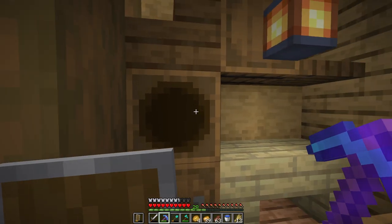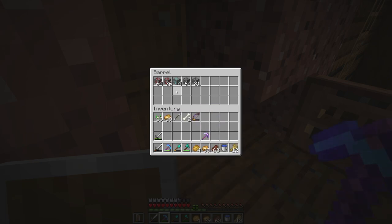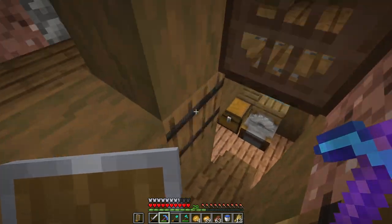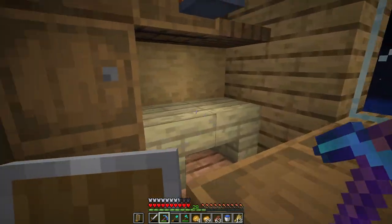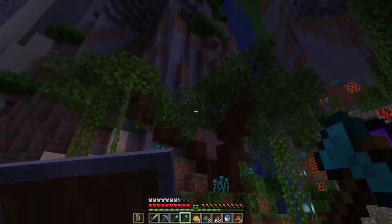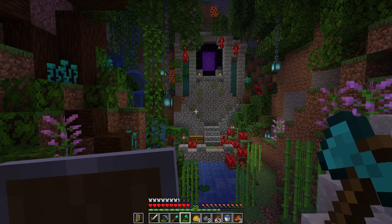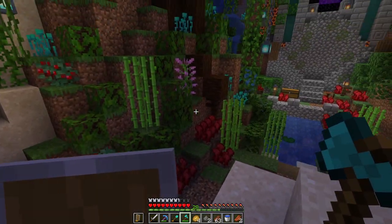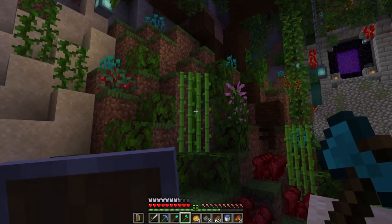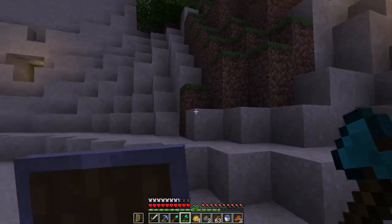We've got 11 diamonds right there, and up top I did some mining on stream with our silk touch pickaxe — got four more diamond ore. I'd love to see how many more we can get today, just a little strip mining session. Also on stream we built a cool custom tree and spent a bit of time transforming the entrance to the nether portal with soul fire lanterns. It looks so good — this is the type of detail work I want to do around the base.